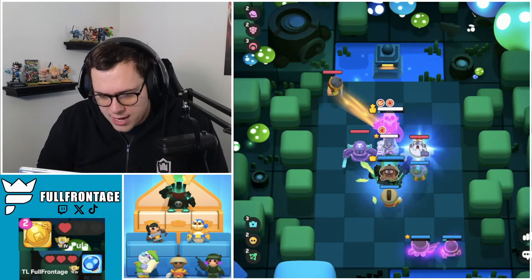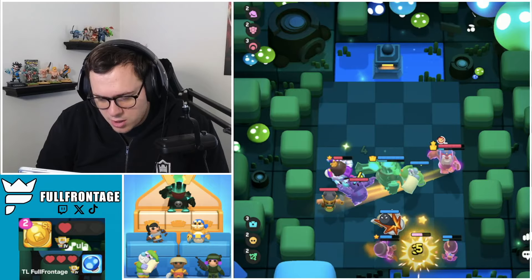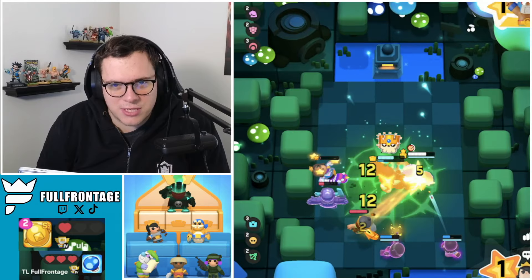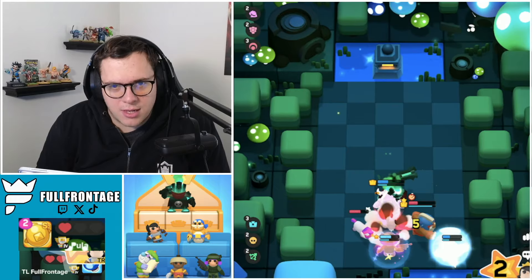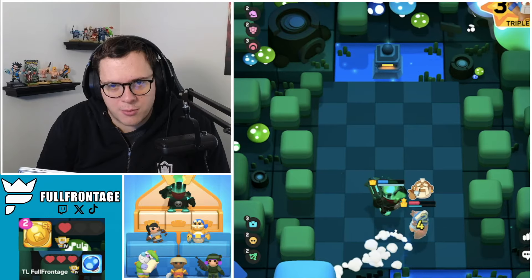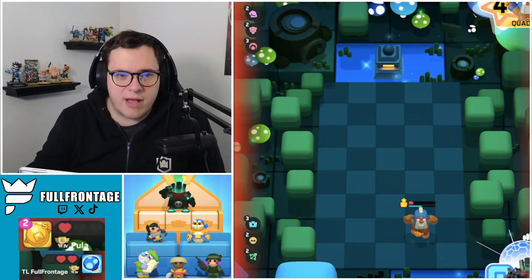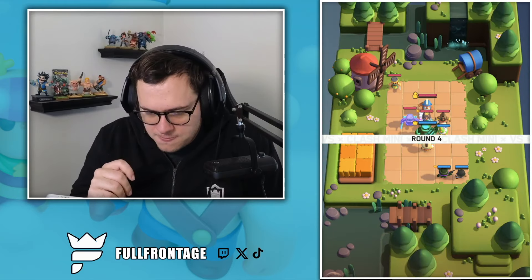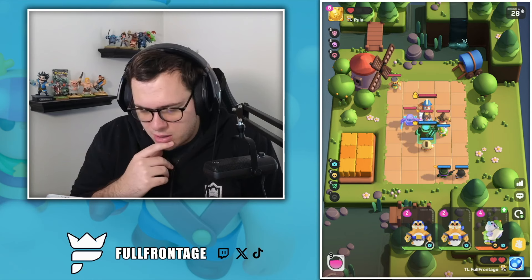Oh, he's going with the Hog Rider — okay. So we go with the Apprentice Monk onto the Prince, but he busts out the Hog Rider. That's interesting. We've got to get some value. I think we're going to go for the Isolation upgrade with the SK — that's going to give us a little more value and a better opportunity to win this match. Now we don't have that Apprentice Monk to stop the Hog Rider, so this is going to be a little bit tough.